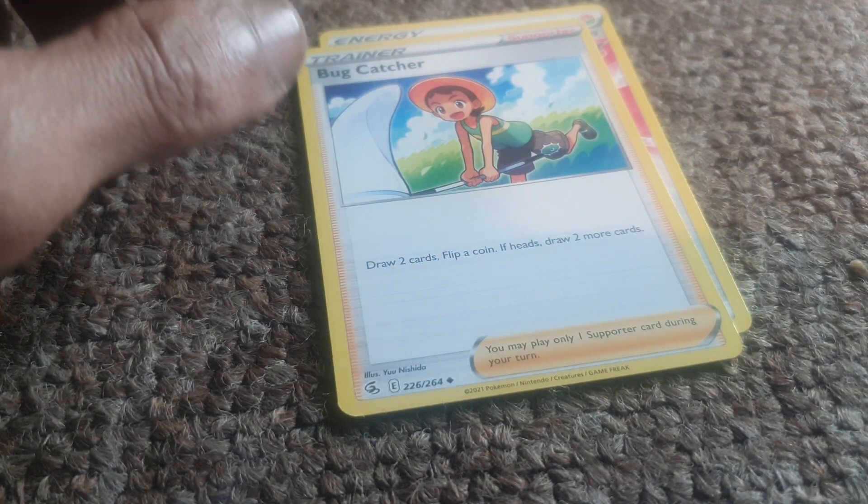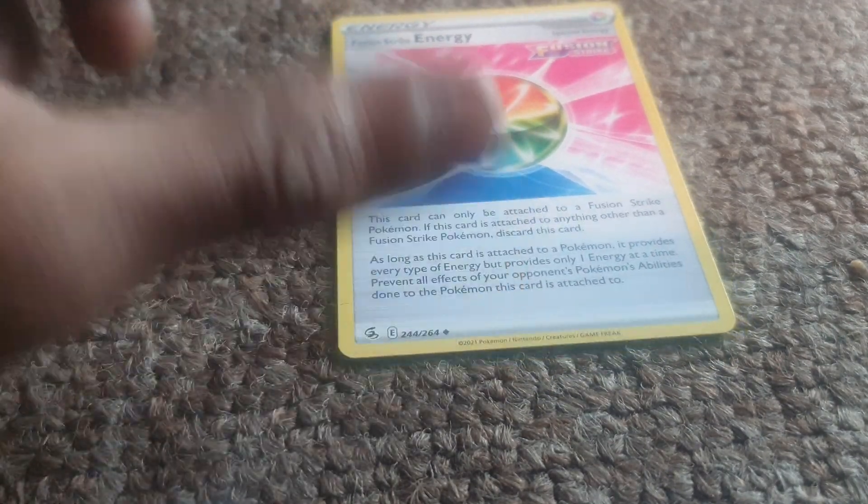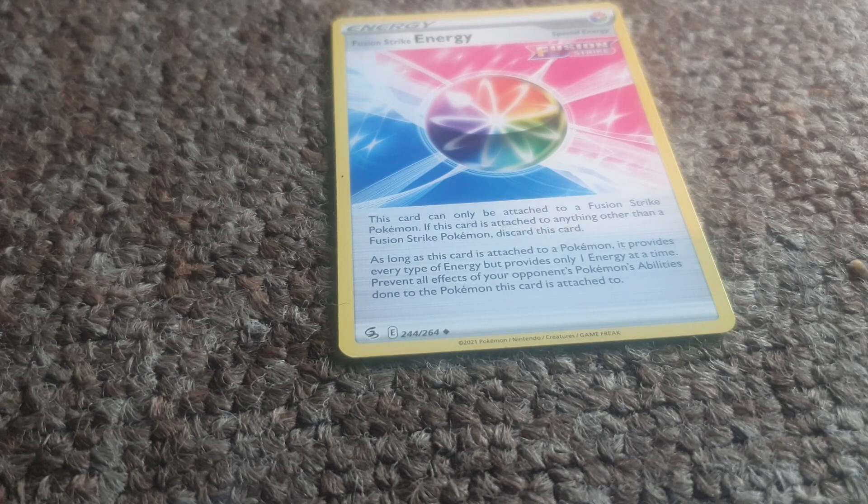Then we have Bug Catcher, a Trainer Supporter card — draw two cards, flip a coin, and if heads, draw two more cards. Then our final card is a Fusion Energy. This card can only be attached to a Fusion Strike Pokemon. If this card is attached to anything other than a Fusion Strike Pokemon, then you discard this card.